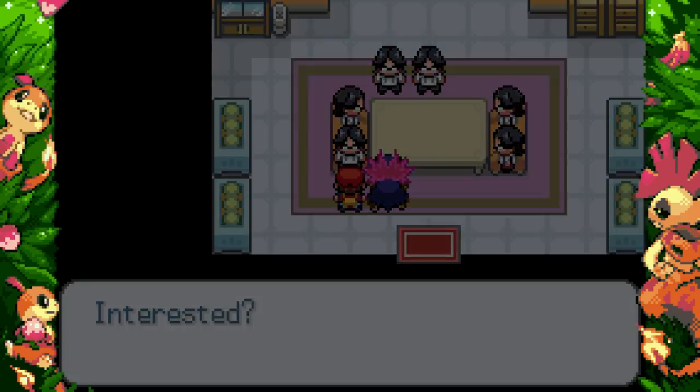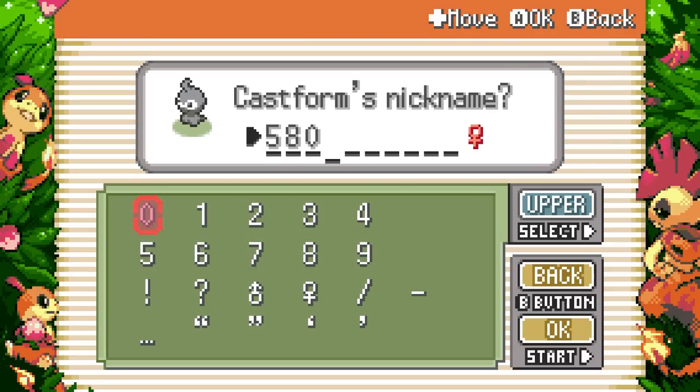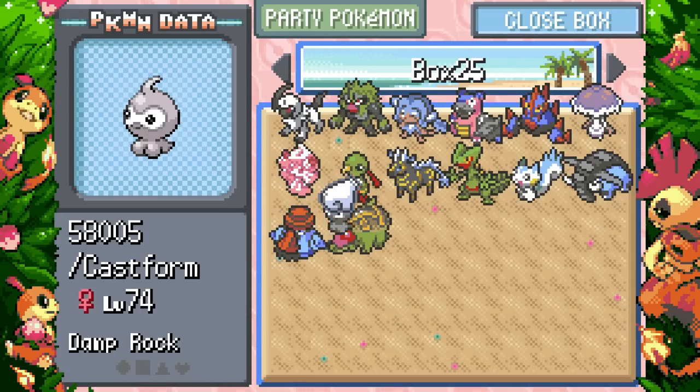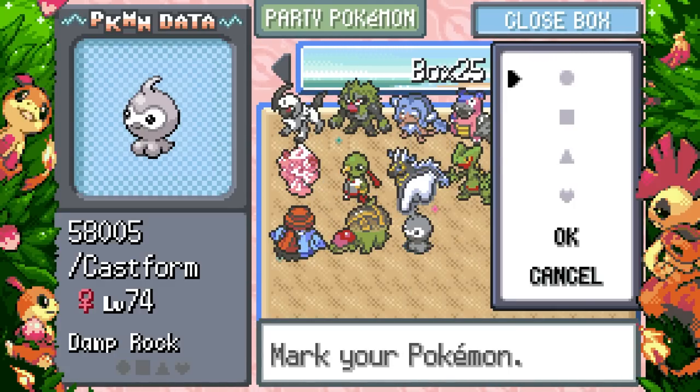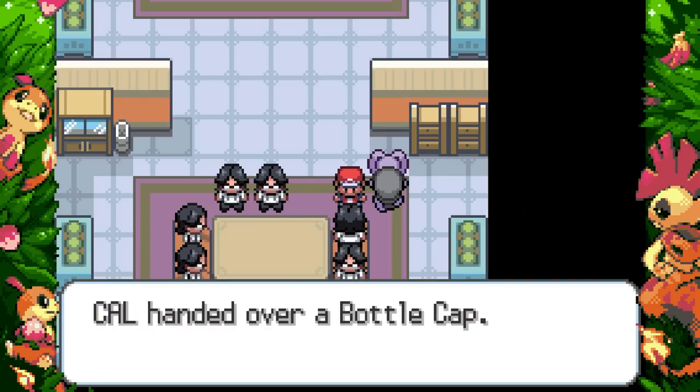This thing looks crazy — let's go Castform! Oh yeah, I came over here for something — I wanted to swap the Safari Ball for a regular Poké Ball. I'm going to let 14-year-old me nickname this Pokémon. Castform is all set and now part of the team — just two Pokémon left.